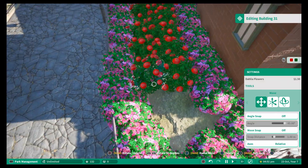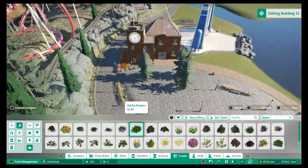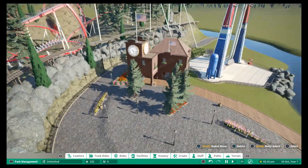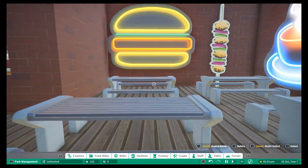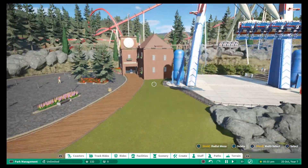There we go — towards the end of the planting now for this building. When we zoom out it does fit into the US area really well as a sort of town hall. I hope you enjoyed that, and if you did please leave a like and subscribe if you're not already. Here's inside the cafe, which I think looks really cool. Once the guests are in, we'll see what they think of it. Thanks for watching and I'll see you next time.